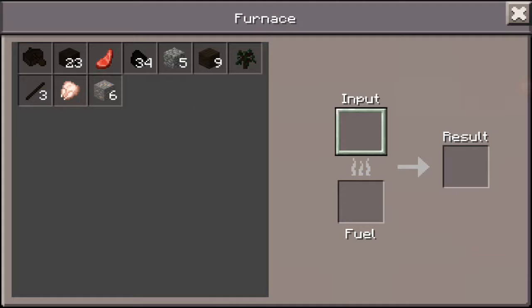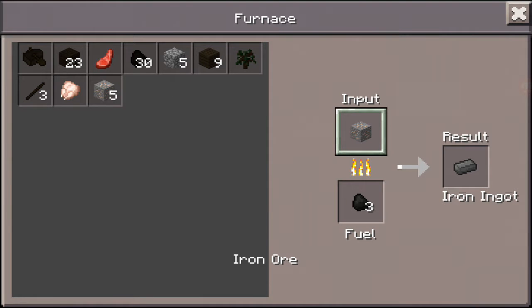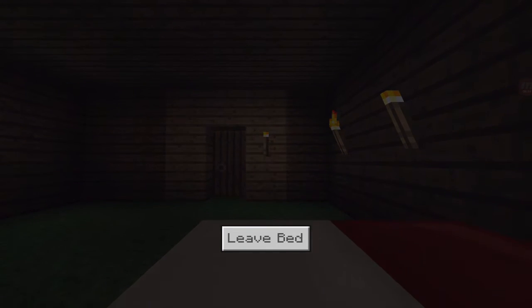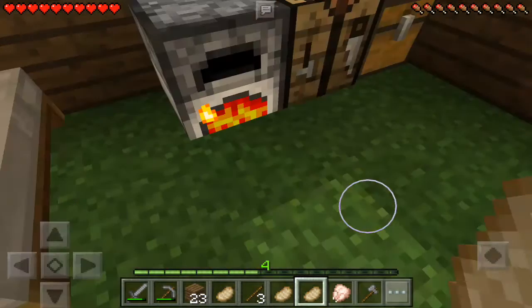Before that, let me smelt some iron. I can smelt six, seven bits of iron with just one ingot — with one coal, actually. If you guys didn't know, it will all be smelted up. You guys see — I told you, right, in that episode while I was smelting.